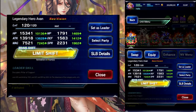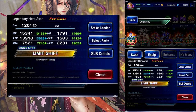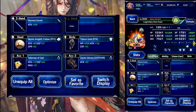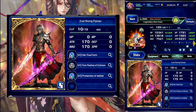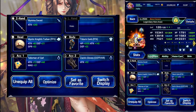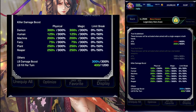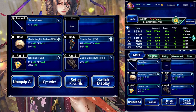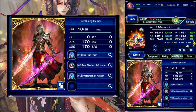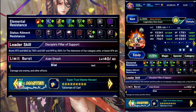So first we have Yvonne. Set him up mainly for limit damage — he's here mostly for the breaks and everything. We're using Titus' Garb to boost his LB some. We have 300 demon and limit damage for him, using a sword. And he has at least 10 fire resist.